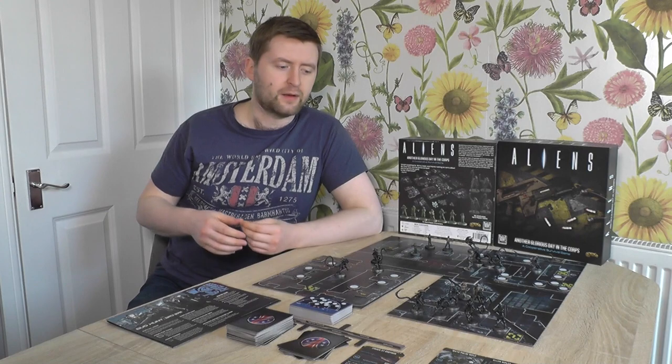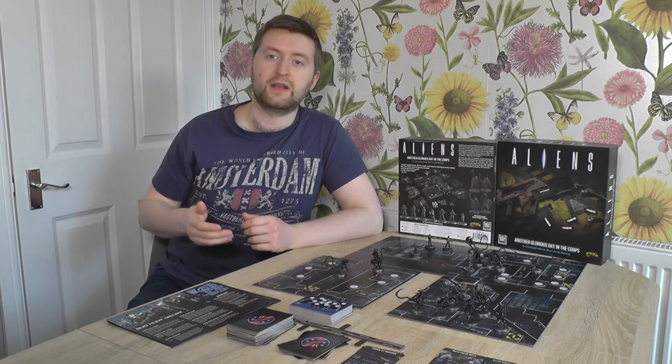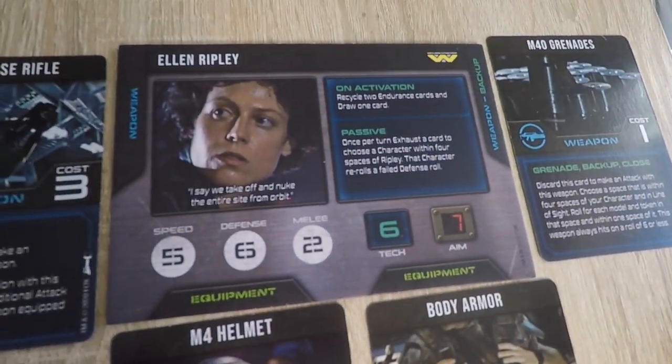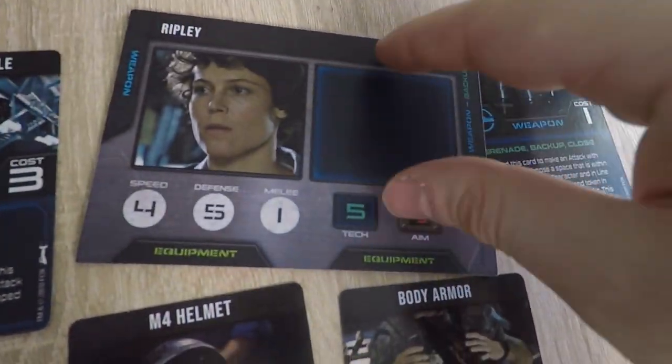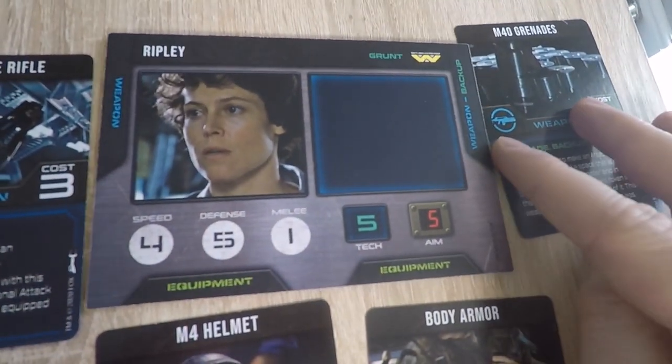You first start by selecting your own character from the cast of the movie, each with their own strengths, weaknesses and abilities. But don't fret too much about which one you're taking because you will always play with a full roster of 6 characters. The ones you selected are flipped to their hero sides with better stats and more powerful abilities, whereas the others are left on a grunt side which is lesser but still very useful.